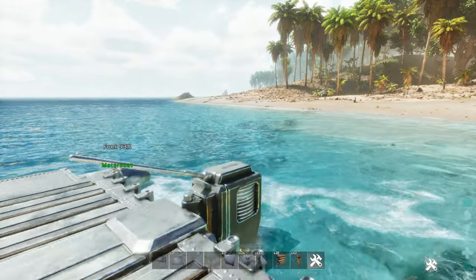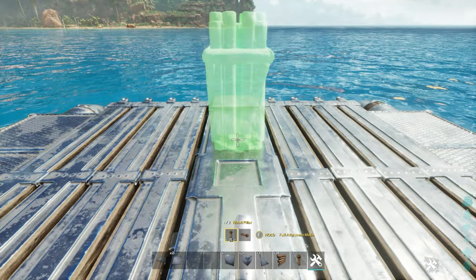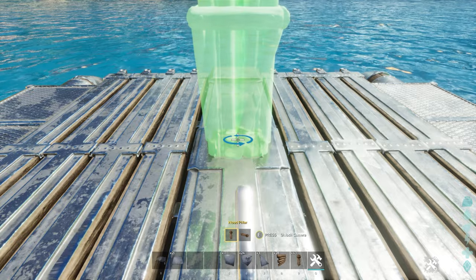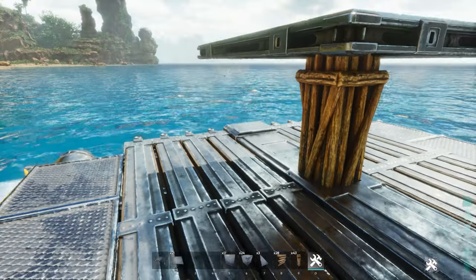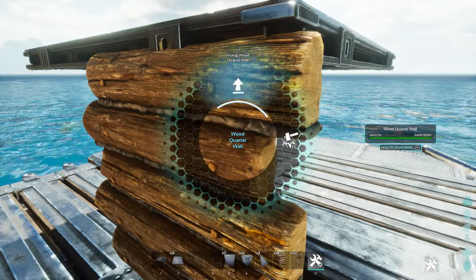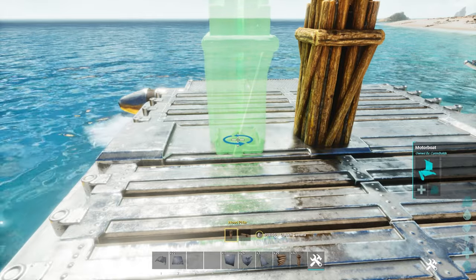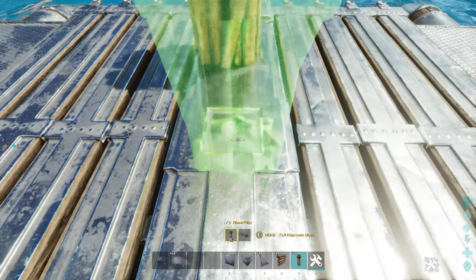We've moved our raft out to sea because this is going to be a big build and we don't want to clip into the ground. What you're going to do is add a pillar right in the middle, then raise it up just a tad — not too high or too low, as this will affect how the foundations go down.